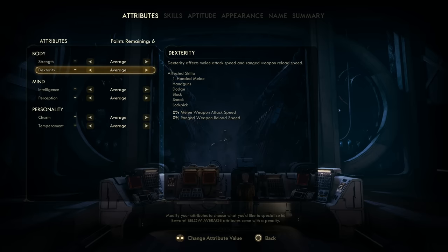Secondly, we have dexterity and we have kept this at an average ranking. Some may wonder why we don't increase this for the handgun skill and to increase the reload speed for ranged weapons. Well, simply put, the 30% increase to reload speed is unnecessary as far as I can tell from my testing. Pistols reload really quickly anyways, and once this build is rolling, a full magazine will be all you need most of the time to clear a group of enemies.